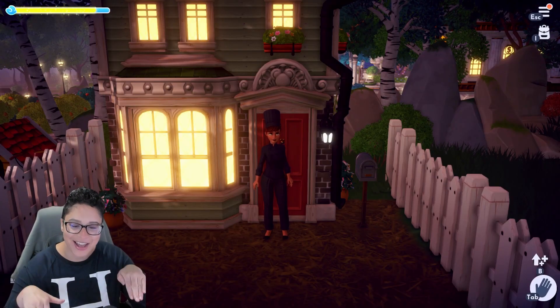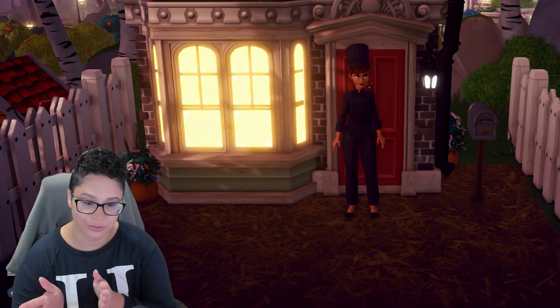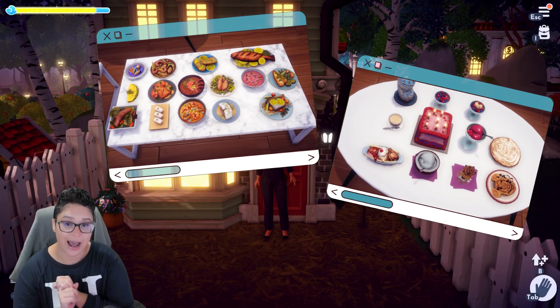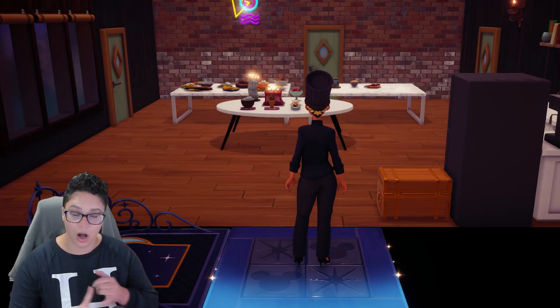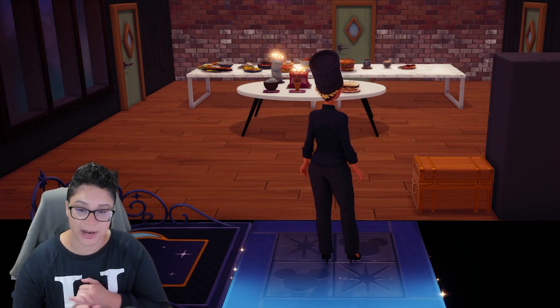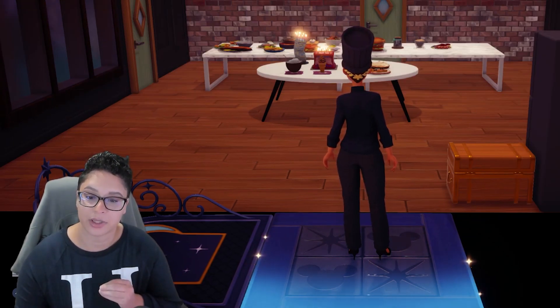Look at me in my little chef outfit — I look so cute. What you're gonna find here: I have the best foods that you should have in your inventory already prepared inside the house. I have all of the appetizers, all of the main course, and all of the desserts that have the highest energy in the game.